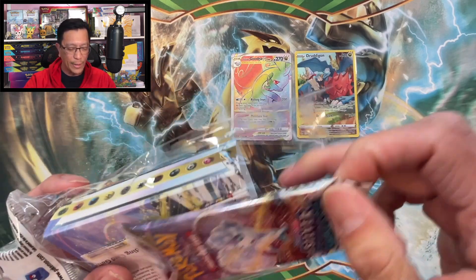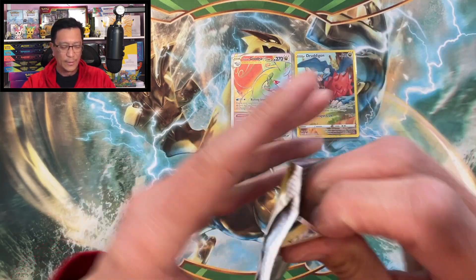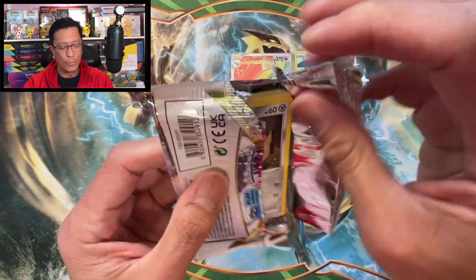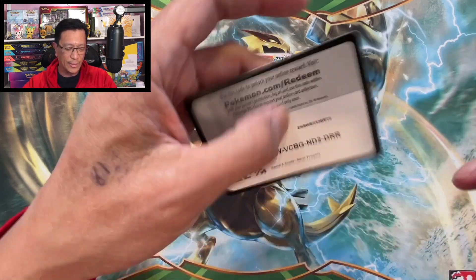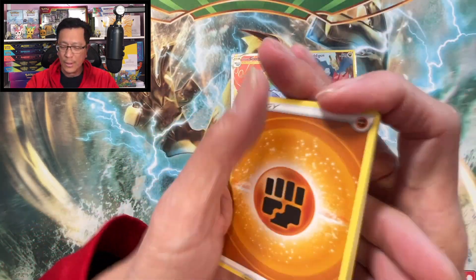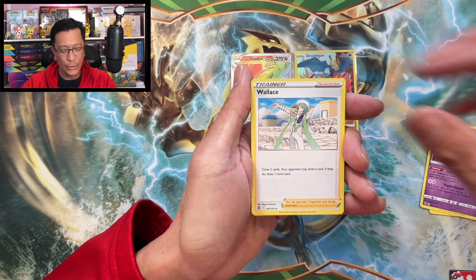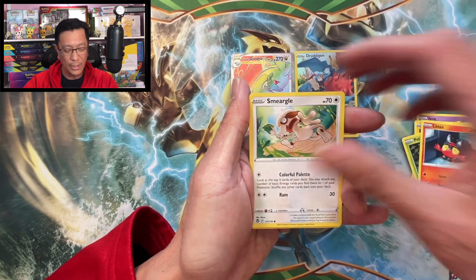So far we've pulled a rainbow rare and a trainer gallery. Let's see if we can pull one of those awesome alternate art cards from this set. How about that Unown? I love that Unown alternate art — love that card. Let's see if we can pull it here.